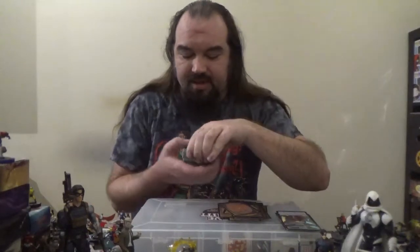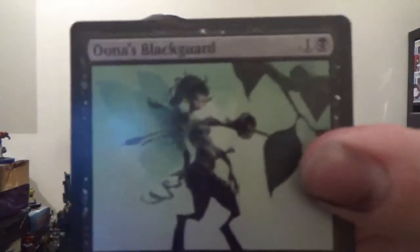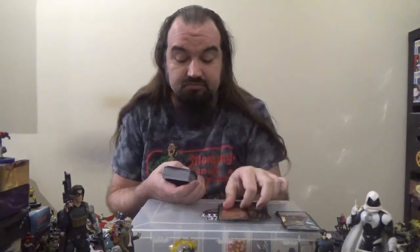Next up we have one of my favorite black spells — Murder. A sorcery for one colorless and two black: destroy target creature. Plain and simple. Next up we've got Oona's Blackguard — a 1/1 Faerie Rogue with flying for one colorless and one black. Each other rogue creature you control enters the battlefield with an additional +1/+1 counter on it. Whenever a creature you control with a +1/+1 counter on it deals combat damage to a player, that player discards a card.